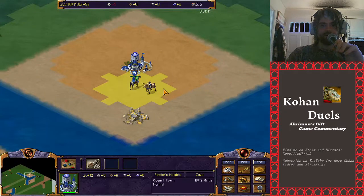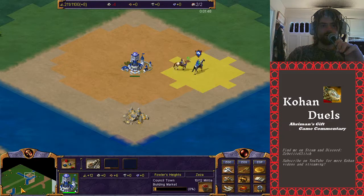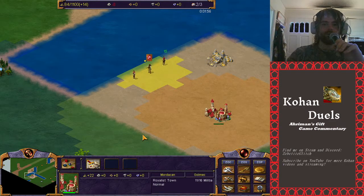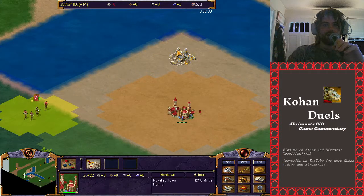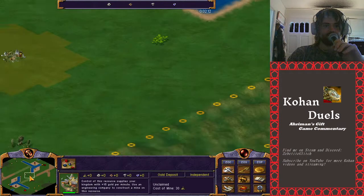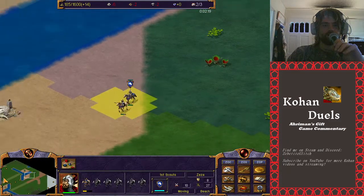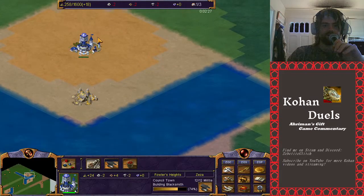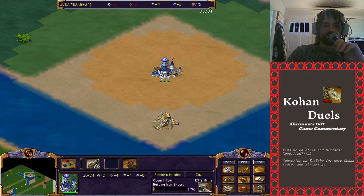Ziza over here is making his first settlement, got the carpentry guild, getting scouts out, and going for a market - straight econ. Over here with Golmec, we immediately have barracks into billet, then into an upgrade. First settlers are building their settlement, second settlers are already out, and he's just going to be rapidly expanding as much as he can. Going right into a quarry after that, probably to get his engineers. Scouts are starting to go out - just one scout, not waiting for the party to complete, immediately going and getting that 70 gold.